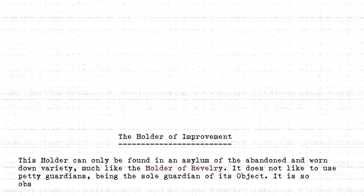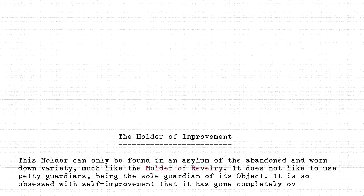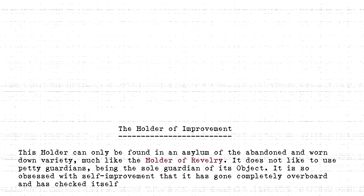The Holder of Improvement. This holder can only be found in an asylum of the abandoned and worn-down variety, much like the Holder of Revelry. It does not like to use petty guardians, being the sole guardian of its object. It is so obsessed with self-improvement that it has gone completely overboard and has checked itself into the asylum, despite nobody being there.